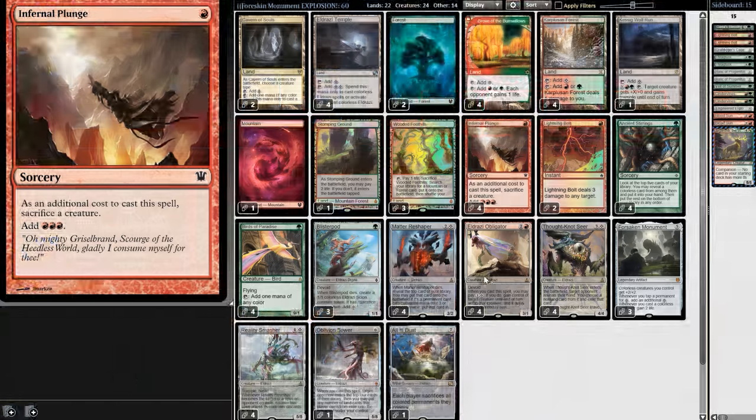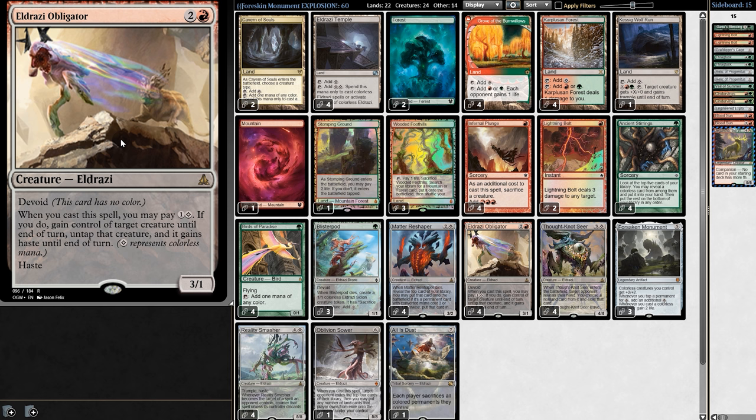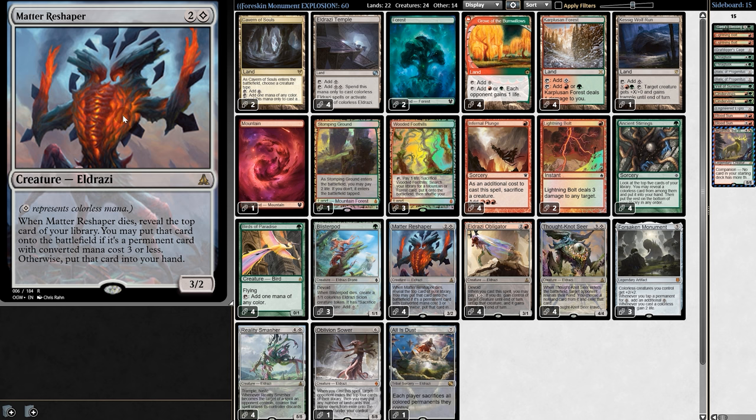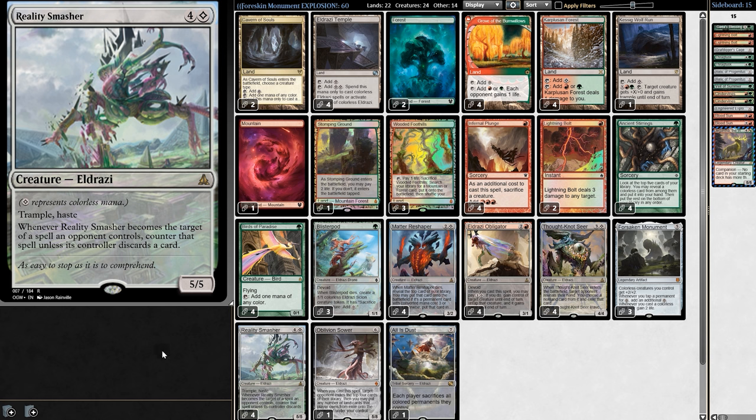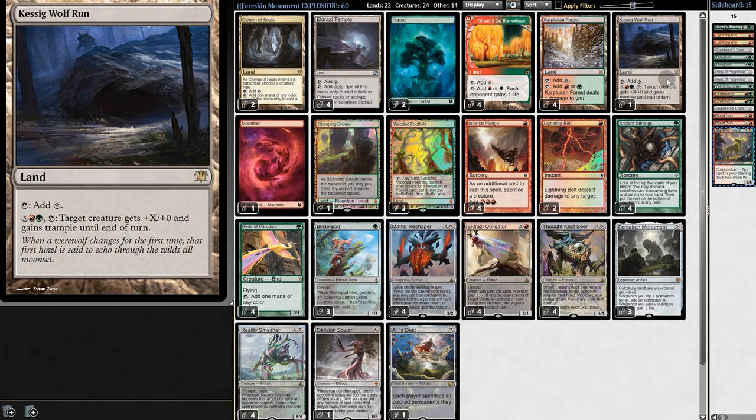Plunge helps in that regard and works well alongside Obligator, which lets us take control of our opponent's creature to then sacrifice to Plunge. We also have Matter Reshaper, which also likes to be sacrificed. Then there's the very powerful All Is Dust — it makes players sacrifice colored permanents, so our creatures will be safe, and we can ramp into it with Temple. And then there's Bolt, Ancient Stirrings, and Kessig.